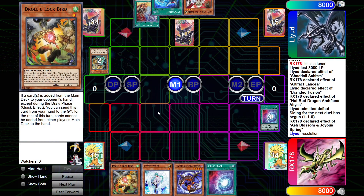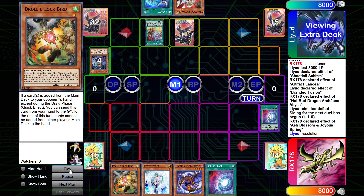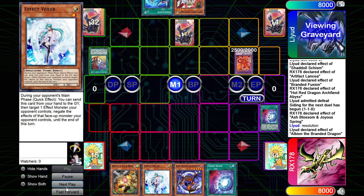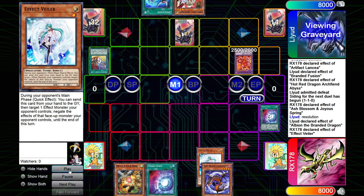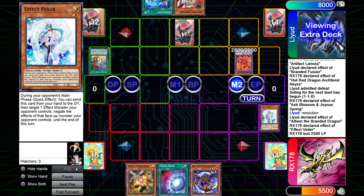He draws another Branded Infusion. Sometimes people are just good at this game with the top decks. Albion — we valor the Albion and just take the 25, which is fine. Like, it's better than having to deal with a Winda, that's for sure.